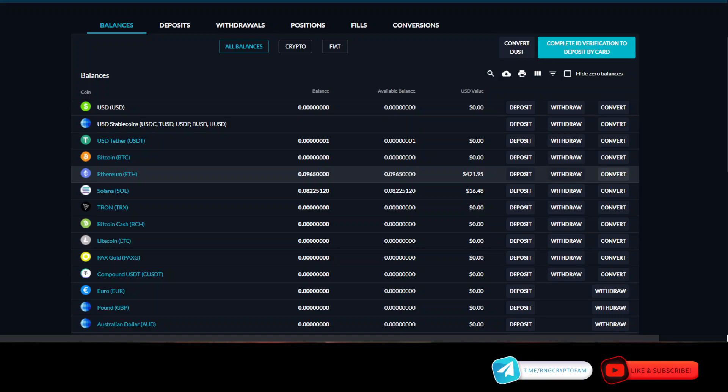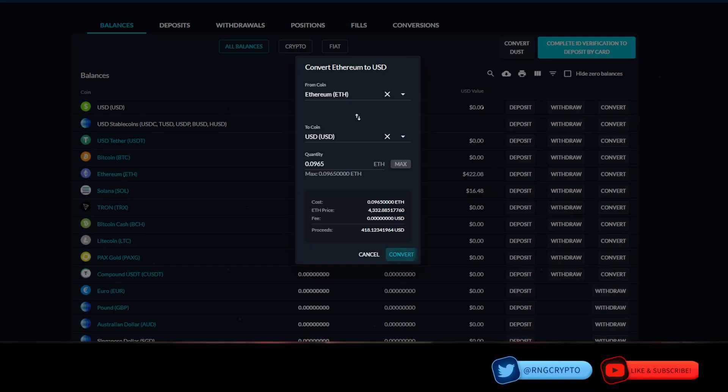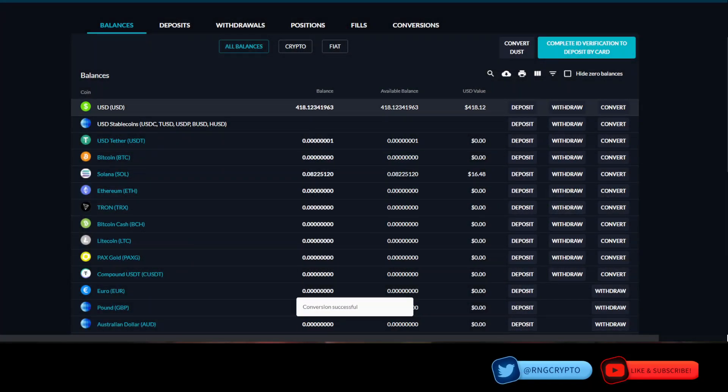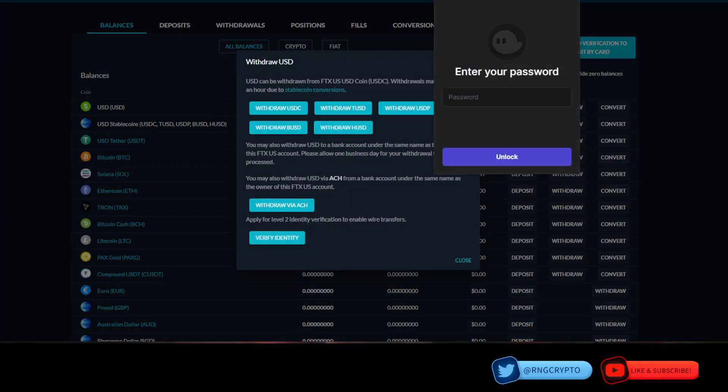You can see I have $420 worth of Ethereum in my FTX wallet. I'm going to convert that now to USD — up here you can see USD includes USDC as one of the stablecoins. So I'll go in here, click convert, convert it all to USD. It's converted — $418 — and I'm going to go ahead and withdraw it.